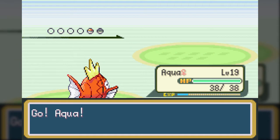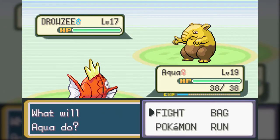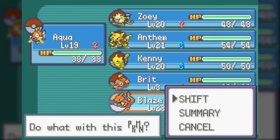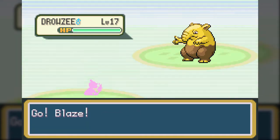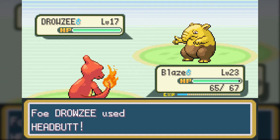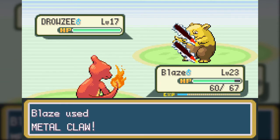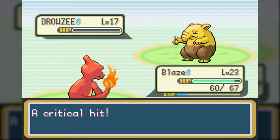This is Drowzee. Drowzee is pure Psychic, which means it's weak to Bug, Ghost, and Dark, and it's kind of the counter to Kadabra. While the Abra line is very special-attack-oriented, the Drowzee line is very special-defense. So if you're more of a defensive player, this could be a good choice for a Psychic-type, especially here in FireRed and LeafGreen. In the original Gen 1, you more or less only had these two choices barring subtypes.